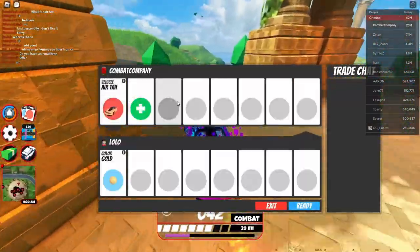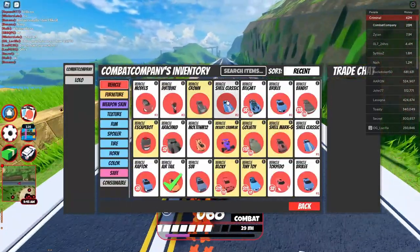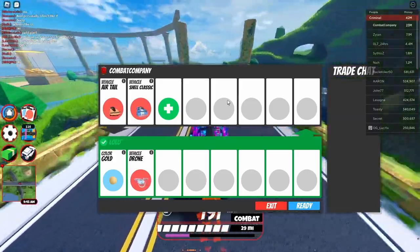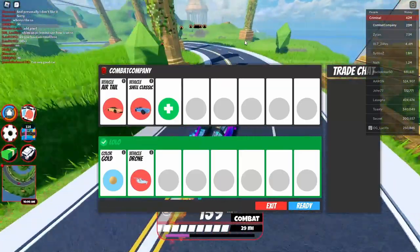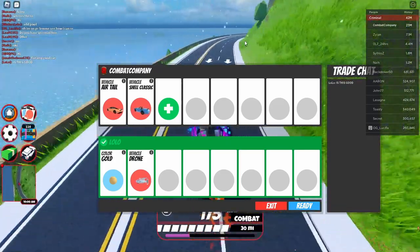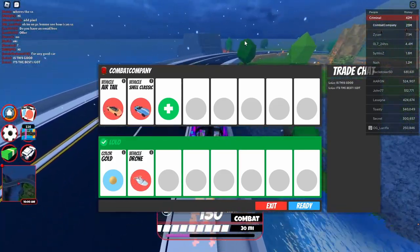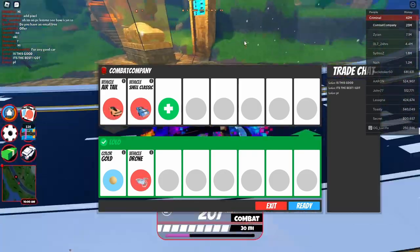This guy's offering gold and drone, which I presume he's going to want an add for, so I'm going to throw in the shell classic. Wait — he's actually going to do this, giving me gold and drone for the air tail and shell classic. That's actually awesome. We were declined the first trade but got a pretty cool trade the second time.